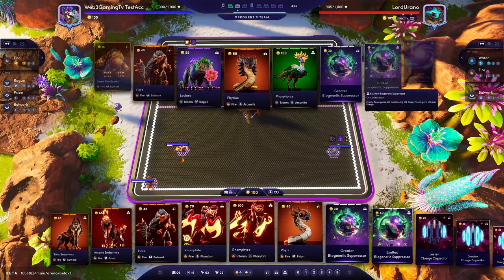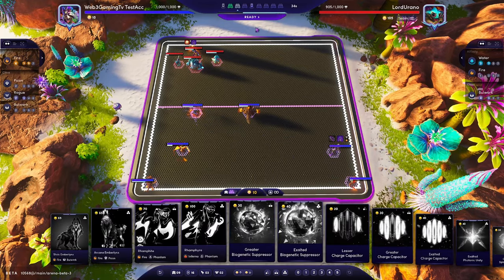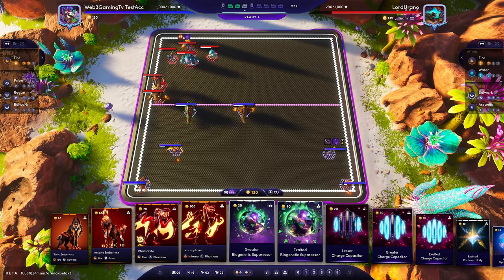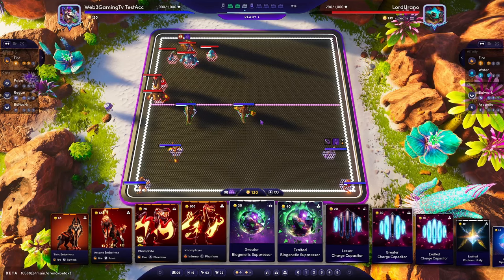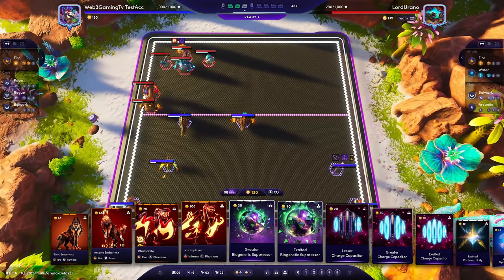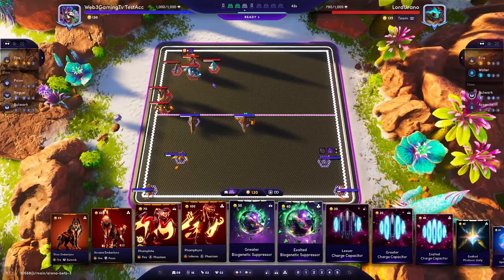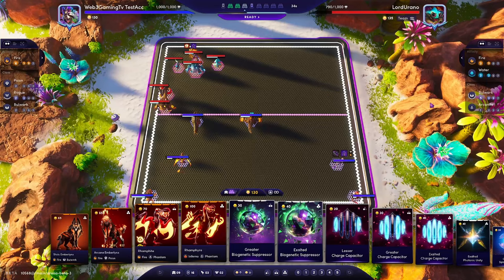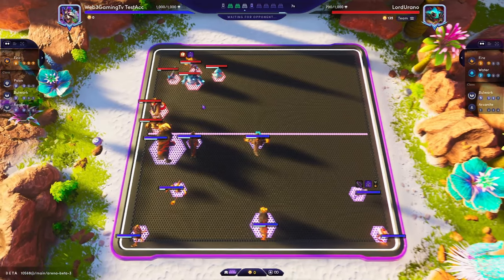Now we're up against Arcanite Phosphorus Bloom. We win round one and round two - it's still the same setup with two more Fire units down. The goal against Bloom Arcanite - the current way people are beating it is with 5 Earth, where grit and resolve means you just become too tanky for the auto attackers of Phyreox and Phosphorus. The other way to beat it is just to kill the whole team before the Bloom starts to stack up.